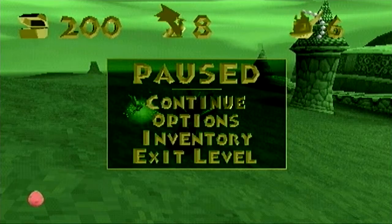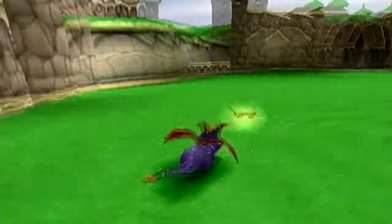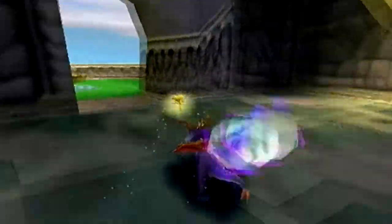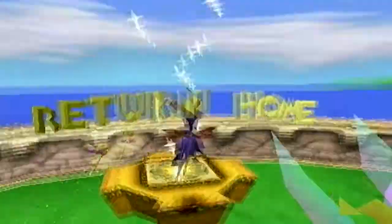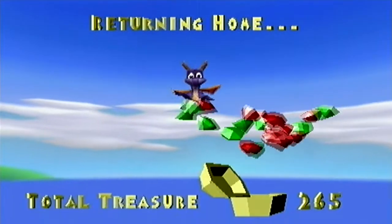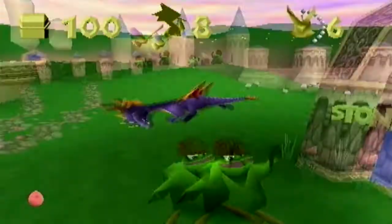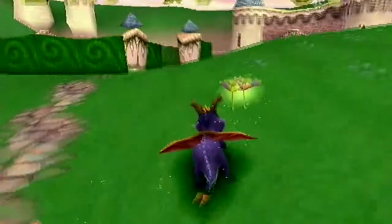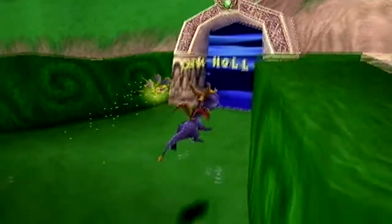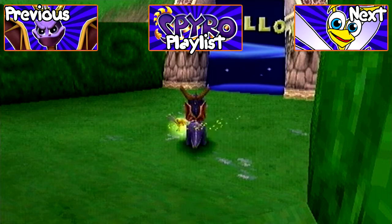We could go to the exit level portal, but remember if you just press exit level you automatically exit. Let's be good and exit by going into the return home thing. Since this is 16 minutes into the recording, that's about it for this episode of Let's Play Spyro the Dragon. In the next episode we're going to be going to Dark Hollow. This has been JunglePlays — see you later and goodbye.